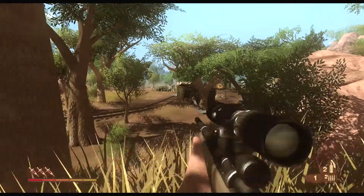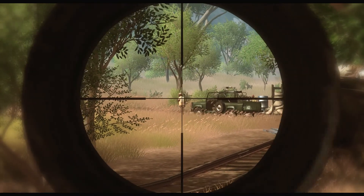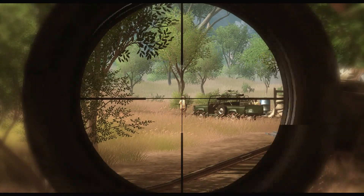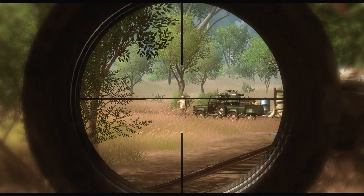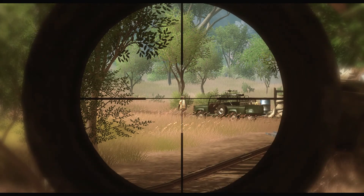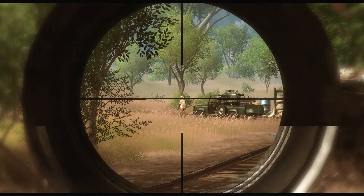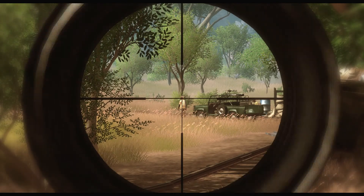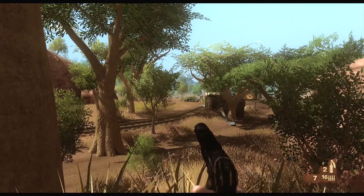Firstly, you need a sniper rifle. What you do is you line up the crosshair with the guy's head. This one's going to be a bit tricky because his head's moving and he's also pretty far, so this one actually might fail. Next, what you do is you switch to your pistol, but make sure you don't move your camera, make sure you don't move your character. Just switch to your pistol, aim, and shoot — and he's down.